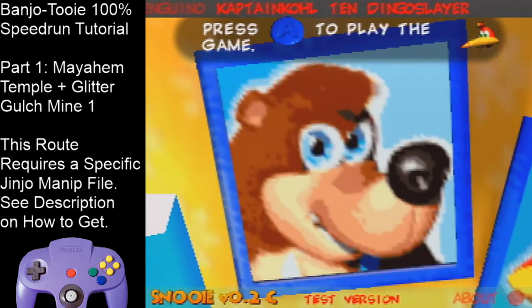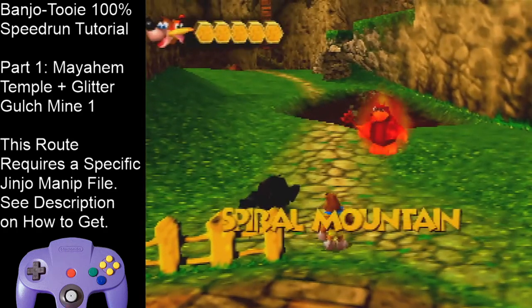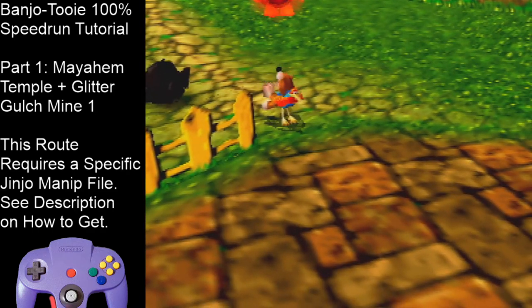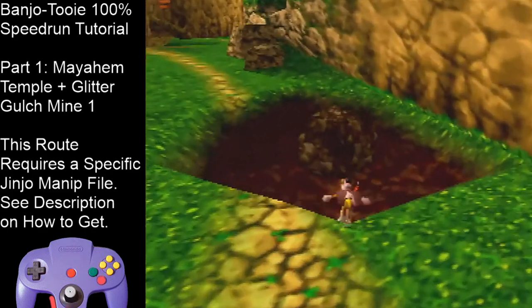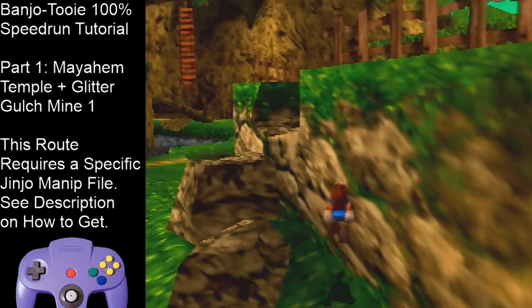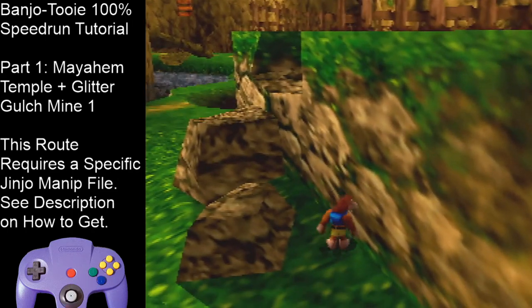This video is going to cover everything up to the end of Glitter Gulch Mine 1. When you start the game, get into Talon Trot — I'm going to have a separate video covering movement so we can get right into it. Jump over this boulder and come up to this green line on the wall. This line lets us know how far Banjo can go before triggering the Klungo cutscene, which shows Klungo go into the Digger Tunnel. Our goal is to backflip and then beak bust onto that upper ledge in order to skip this cutscene.